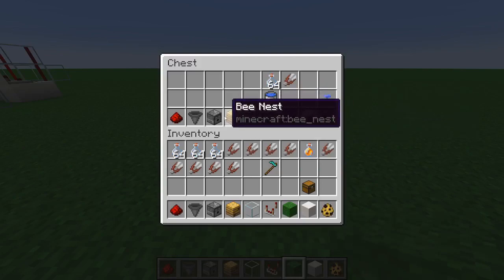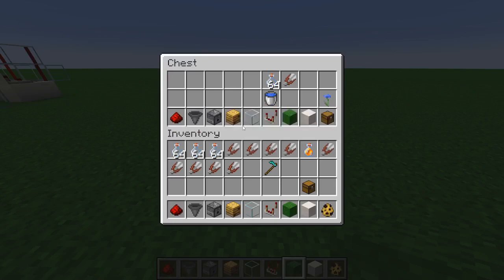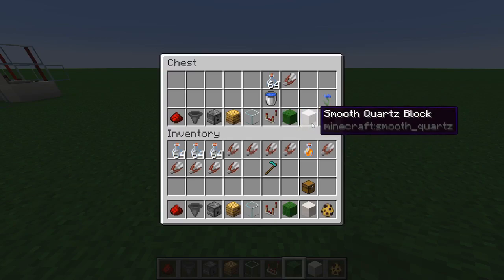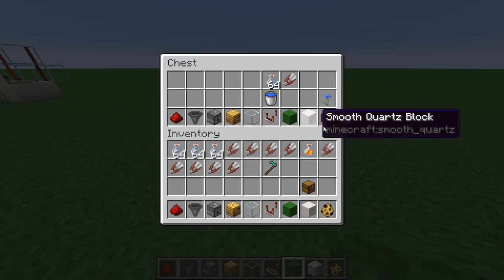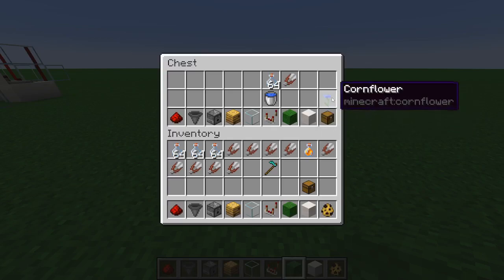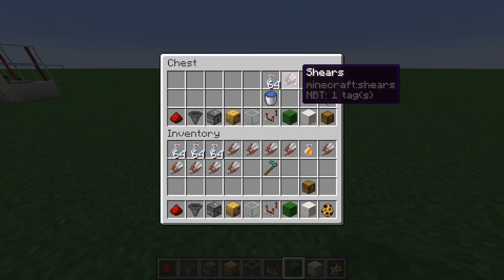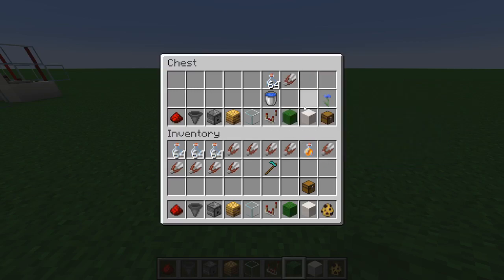Here is our material list. You're going to need some redstone, hoppers, a dispenser, either a bee nest or beehive, some glass, a redstone comparator, a grass block or dirt — it just needs to be a farmable block — and a solid block of your choice, a couple of chests, some flowers of your choice, a couple of water buckets, and glass bottles or shears, depending on what you're wanting to harvest from this farm.